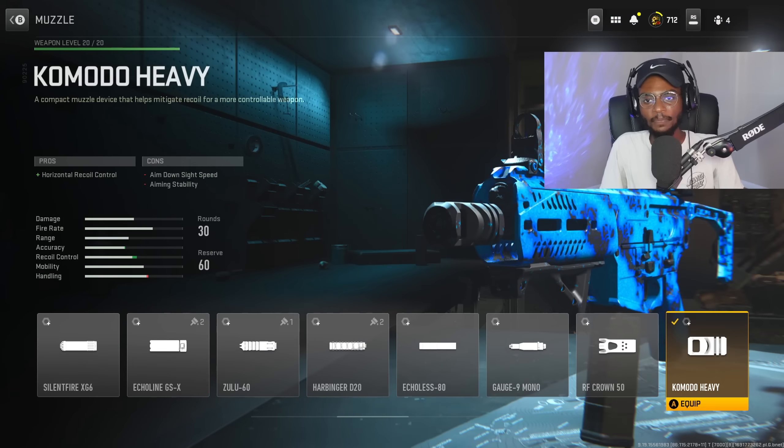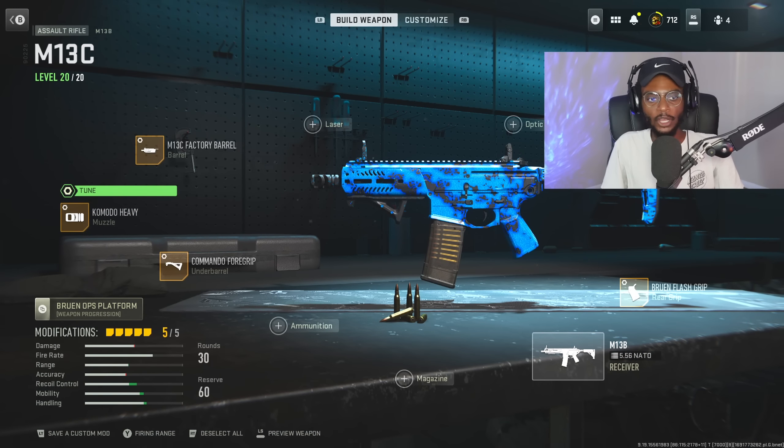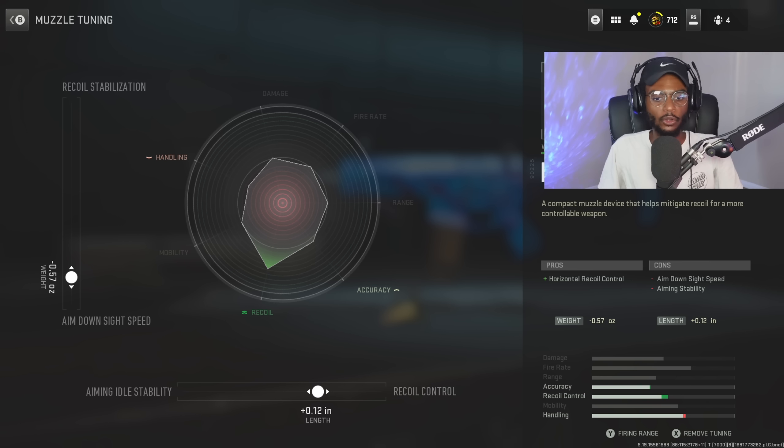To strengthen up that long range capability, we are gonna utilize the Komodo Heavy to remove that horizontal recoil, because it is very weird on this gun. We're gonna leave it straight vertical, which is very easy to control. For the tuning, we are gonna be bumping up more recoil control at plus 0.12 and more aim down sight speed at negative 0.57.